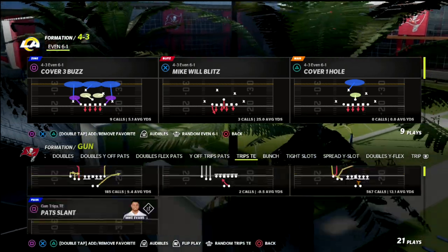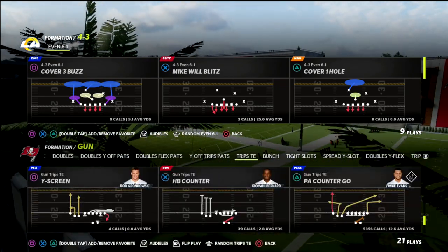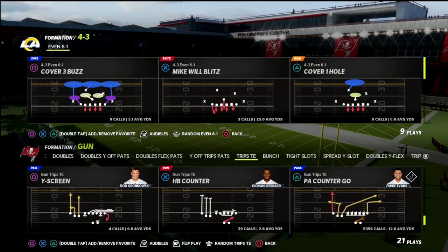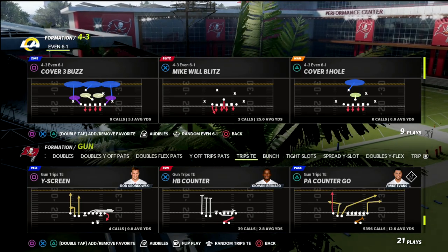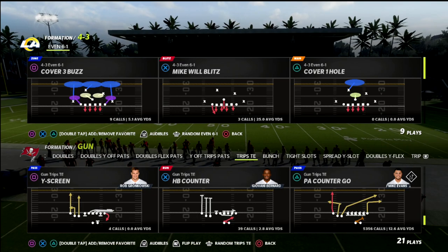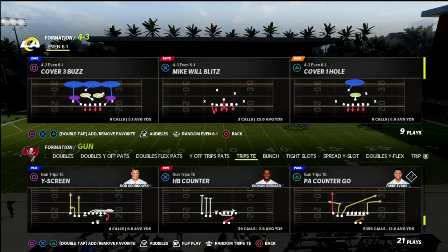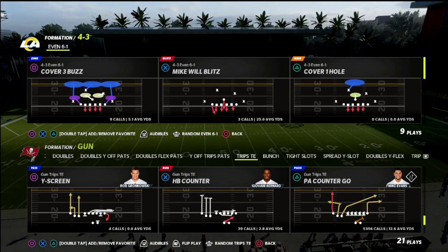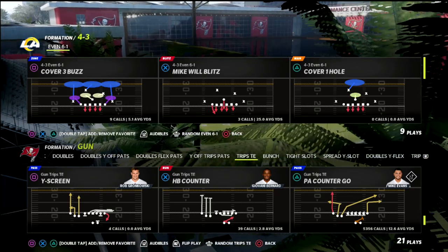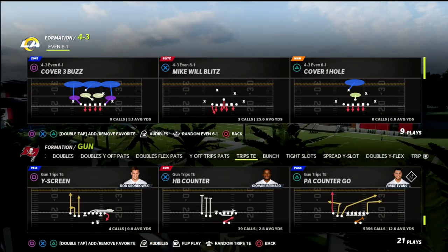I'm going to talk about how we can actually counter this defense with Trips Tight End, which is my favorite offense in the game. I also have an e-book on that in my Patreon. If you just sign up for only $10 a month, you don't only get access to one e-book, but you actually get access to all 18 of them — every offense, every defense, every update, which we typically release every single week, as well as any new e-books. You'll get instant access to all of that by just being a Patreon member.